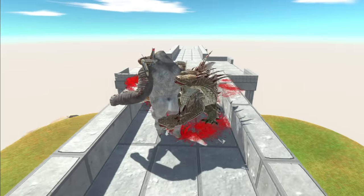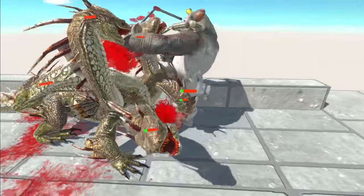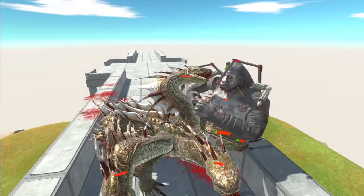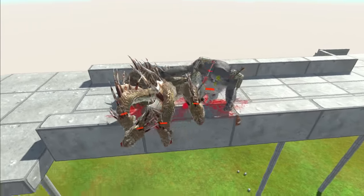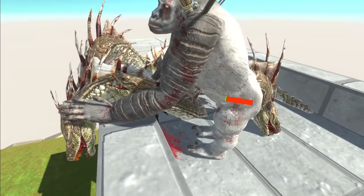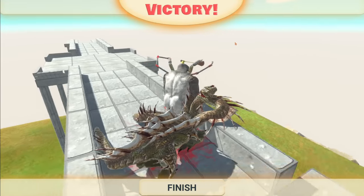The fight's still going on — no one's fallen off yet, which is a good sign. Look at the health — Guru is nearly dead. He's already killed I think maybe two, maybe even three of the heads of the Hydra. Did he do it? Yes! Guru has won that time.